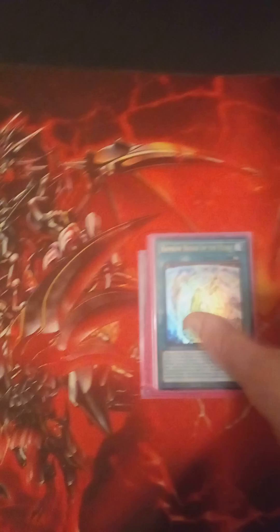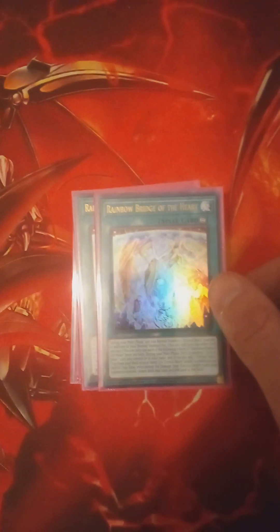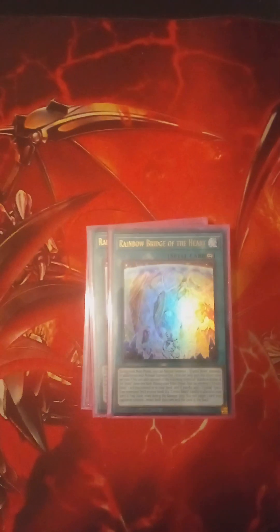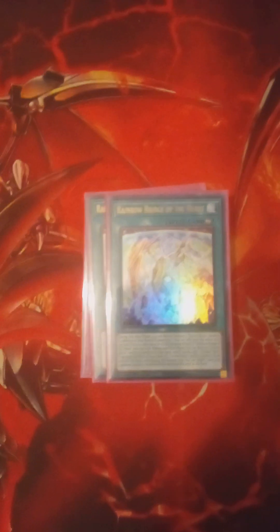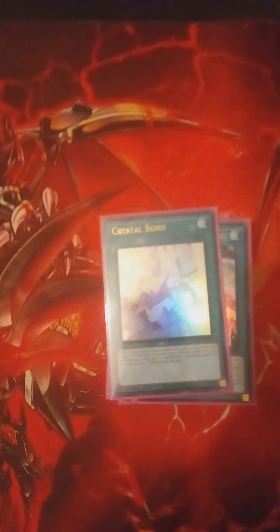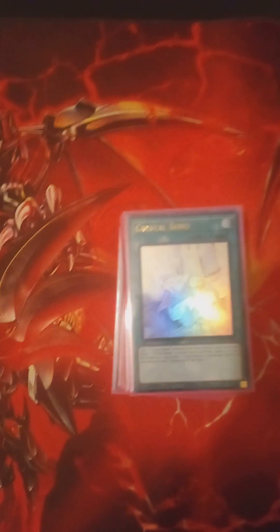Three of the new Rainbow Bridge of the Heart. Basically what this does is it gives you an extra Normal Summon. The other effect is you can destroy a Crystal Beast you control or in your hand and search and add a Crystal Beast Spell/Trap. Three Crystal Bond — lets you add a Crystal Beast and then puts one in the back row.